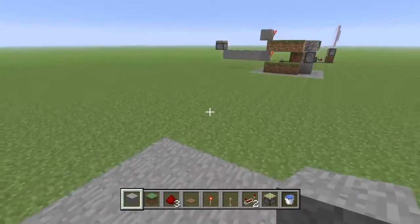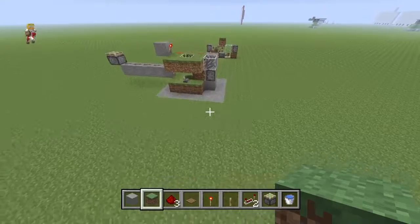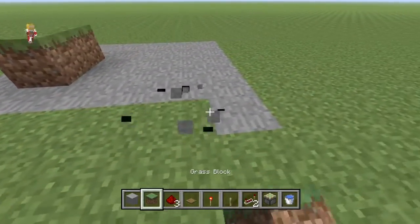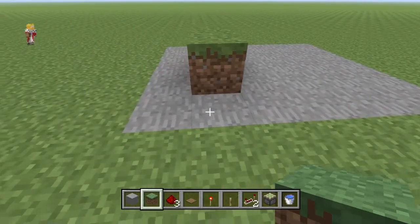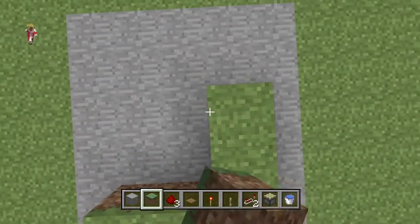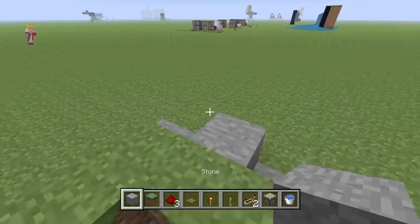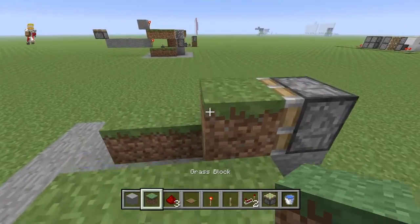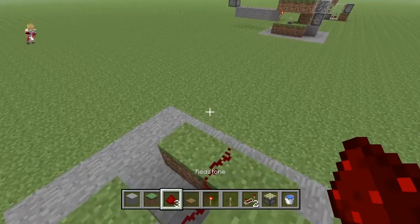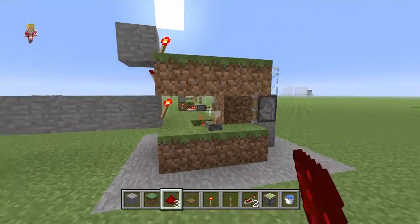Fill it in and then build a U-shape. So you've got six by five — one, two, three, four, five, six, and that should be five wide. Then build a U-shape exactly like that. Put in a piece of stone, a piston, a block of grass, a lever, and then go redstone. Note: water can break the redstone, so watch out for that.